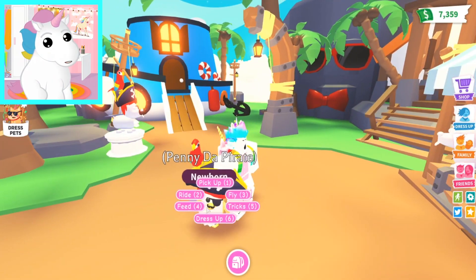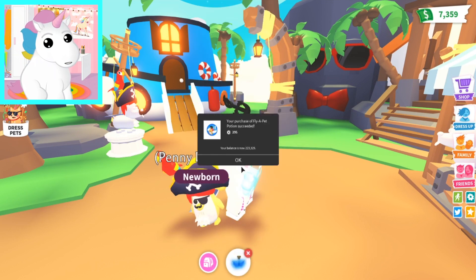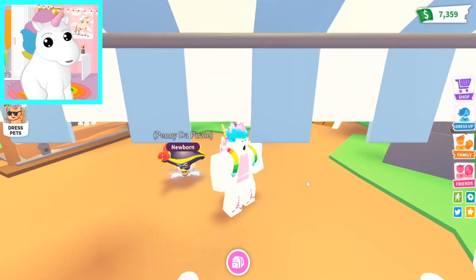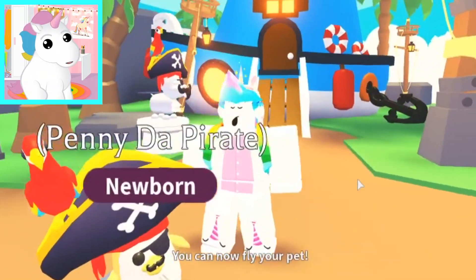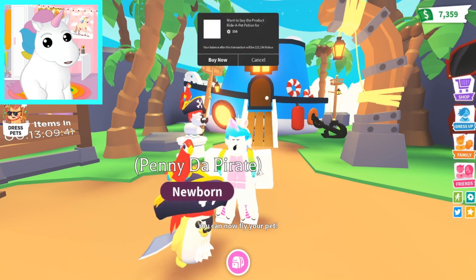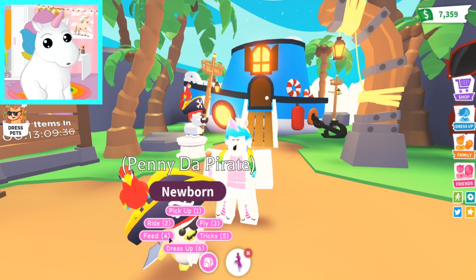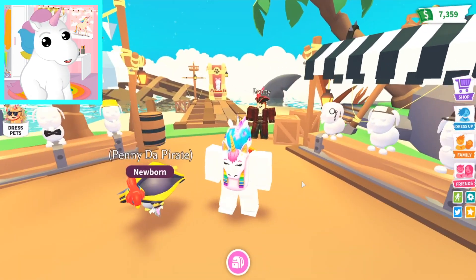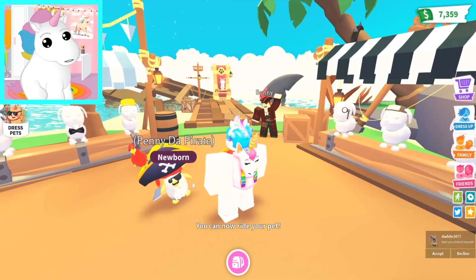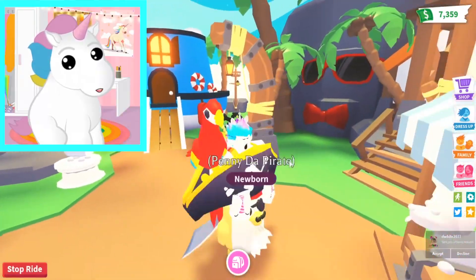He doesn't have a fly or ride potion, so let's get him a flying potion! We're spending so much money! There you go — Penny Da Pirate! Do you guys want Penny the Pirate? Isn't Penny the Pirate so cute? Let's get a ride potion too! Even though riding a flying penguin feels kind of weird because they wobble a lot, it'll still be cool to have him! I'm inside its hat — it's like I'm controlling it like a spaceship!